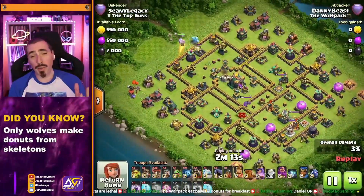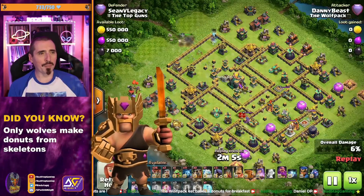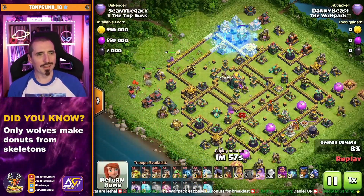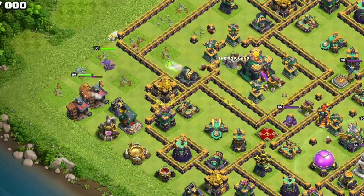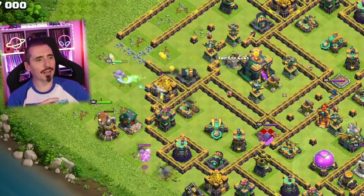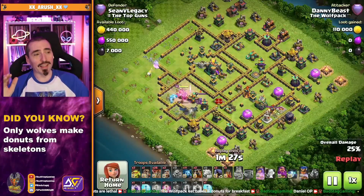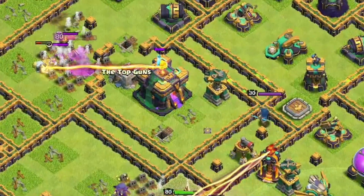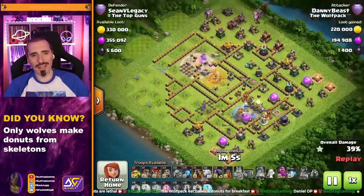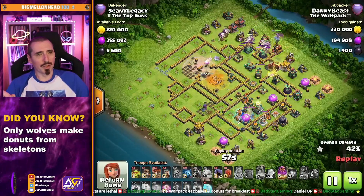Danny Beast does it so well — just look at it. Now we can start with the hero push, getting into that Town Hall compartment, with the Ice Golem moving out in front of the Queen. He's just got to funnel her in. If she goes north or south he'll funnel accordingly — that's exactly what he's done. King's down now tanking for her, first wall breaker down to get her in. She looks like she's walking away... but right at the last second she decides to go back. The unicorn's healing her up, but that's another freeze — a lot of spells to get this Town Hall down.